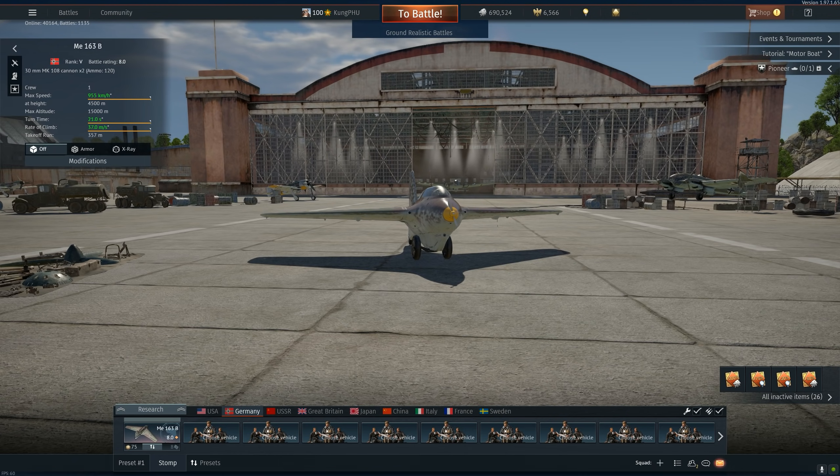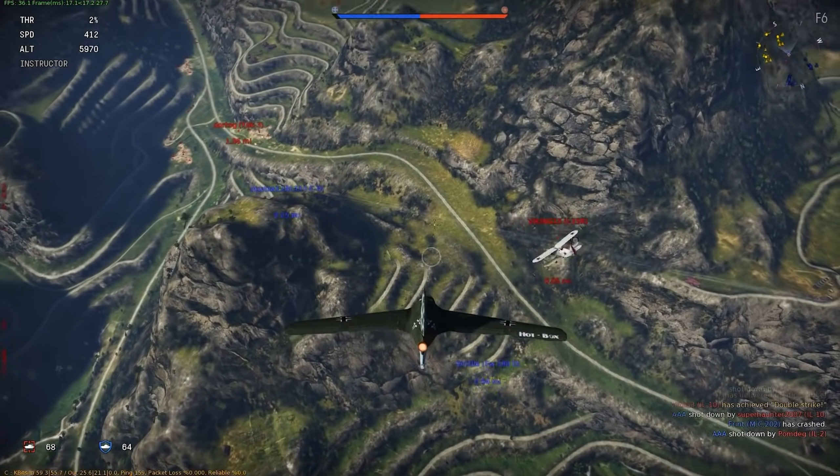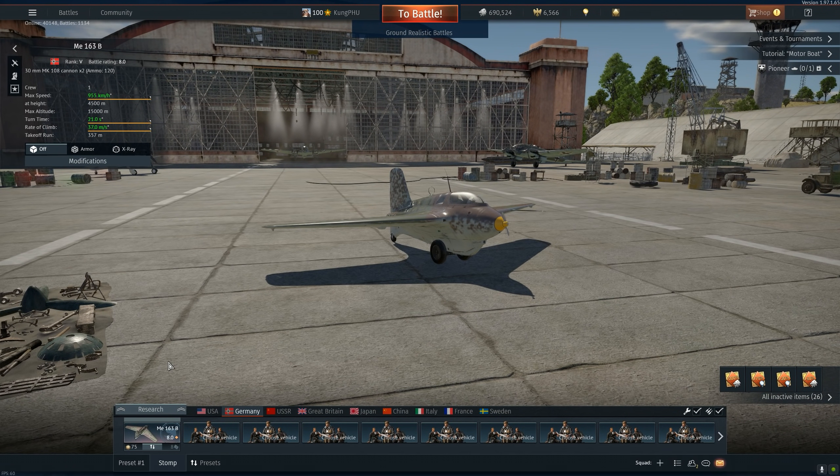War Thunder's been out for quite a long time. One of the best jets — air quotes — you could have had back in 2012 was the ME-163. It was kind of cream of the crop. Back in that day, Air RB wasn't really a thing — it was Air Arcade. And this thing used to face biplanes. I have literal proof of it. If you guys are worried about balance now, you should have seen it back in the day. Boomer as hell, am I right?